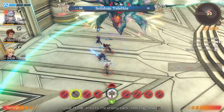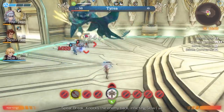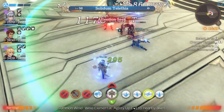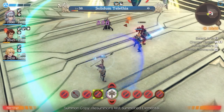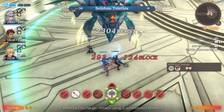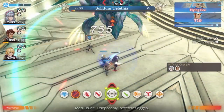Telethia is so close to getting downed, and so is the assassin. Both are. I think I mostly just have to back off for a little while. Watch out for Reyn — I always say Reyn, but it's Rhyme. This is kind of a weird battle of attrition. The Solidum Telethia is almost done.